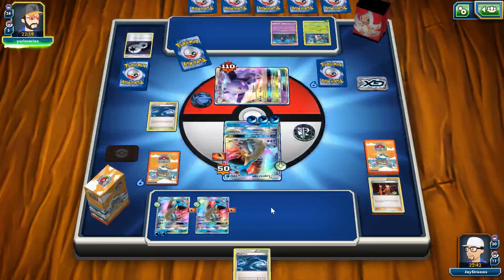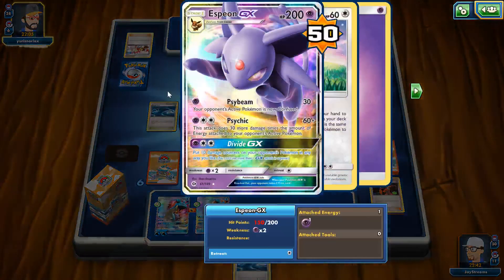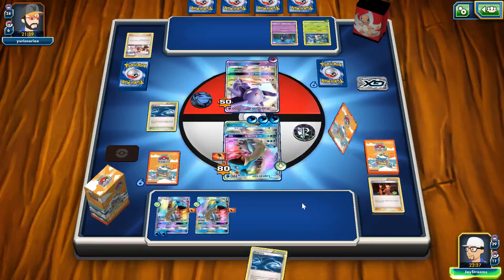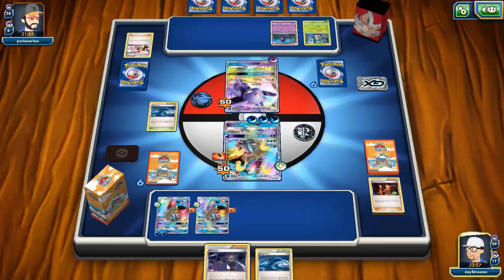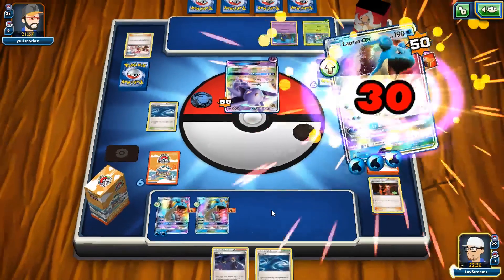Rescue Stretcher is definitely going to be a utility card for those decks. Number five is Aqua Patch, which is really good and is going to make Lapras GX a lot better. If you don't know what Dark Patch is, Aqua Patch is basically a reprint of Dark Patch but for water Pokémon. There doesn't need to be a Turbo Lapras deck that plays both Elixirs and Patch — it's going to speed up the deck.